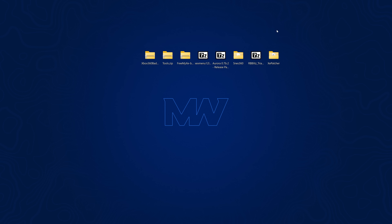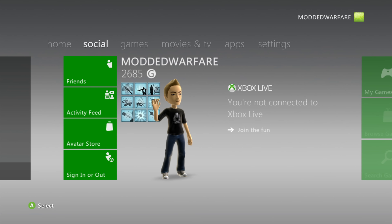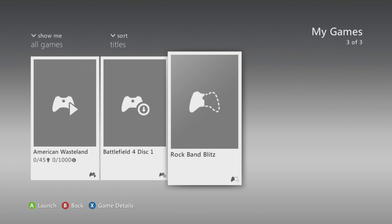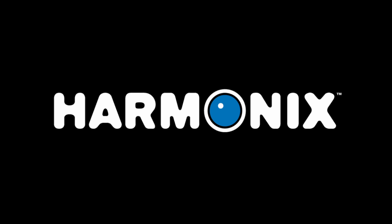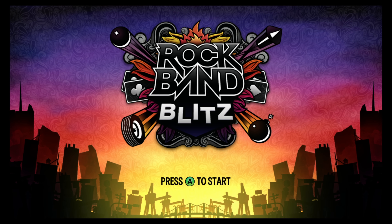The USB drive is now fully set up, so eject and plug it into your Xbox 360. With this particular game you do not need to sign into a specific profile — you can use any profile, although it's recommended to create a throwaway account for running homebrew. Go to the My Games section and Rock Band Blitz should show up from the USB drive — just the trial version. One thing that makes this game better is that you can load the exploit immediately from the start screen, whereas with Tony Hawk's American Wasteland you had to go into free skate and navigate various menu options. Here, as soon as you're on the start screen, just press A and it will immediately start running the exploit.